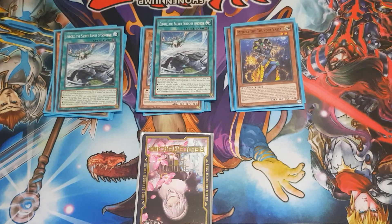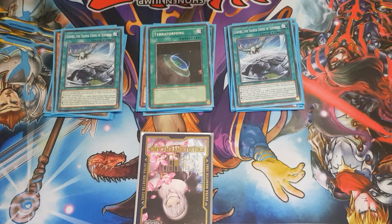Moving on to the spells — we've got 3 copies of Elborg accompanied by the one Terraforming. Elborg is your play starter basically. You can reveal a level 5 or higher wind monster in your hand, and that reduces the tribute cost by 1 for tribute summons for the rest of the turn. If you control a wind winged beast monster, you can also normal summon an additional wind monster. It also grants a nice 300 attack and defence point boost to your wind winged beast monsters, but both of its effects are hard once-per-turn.